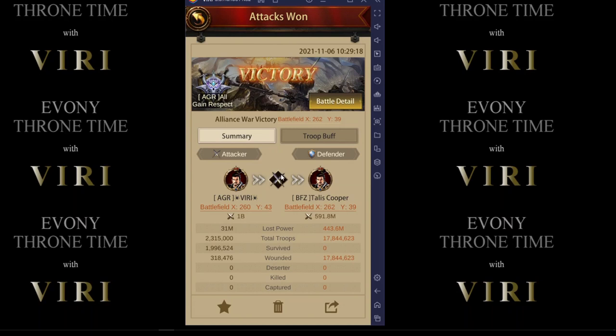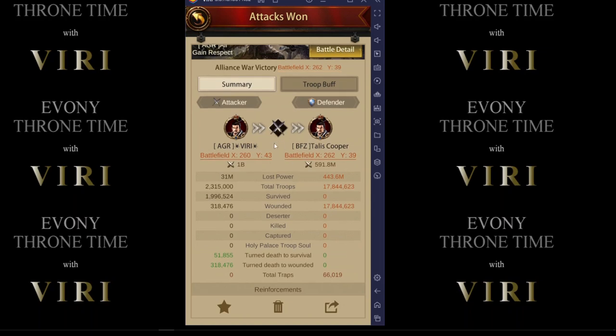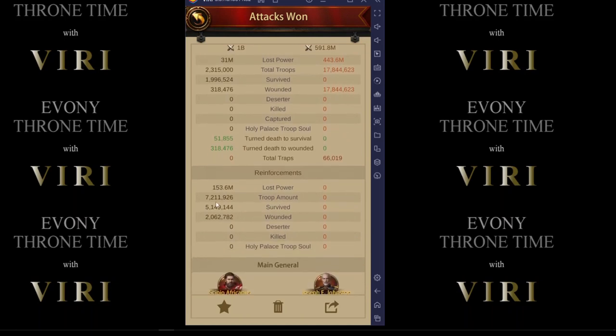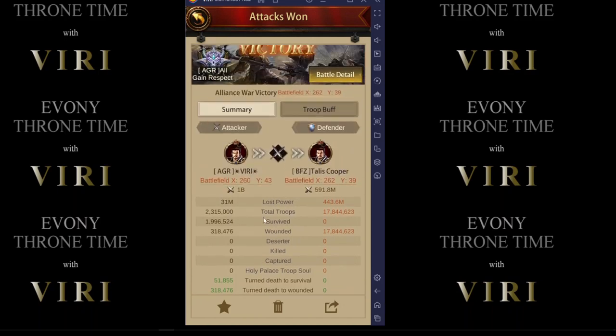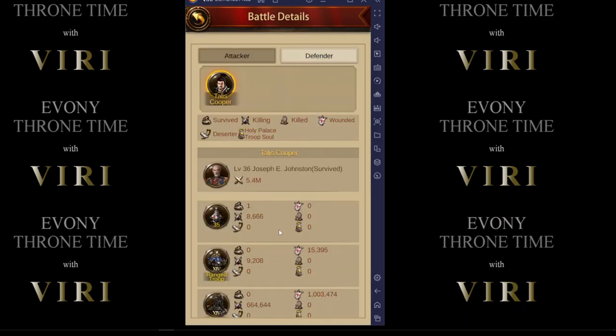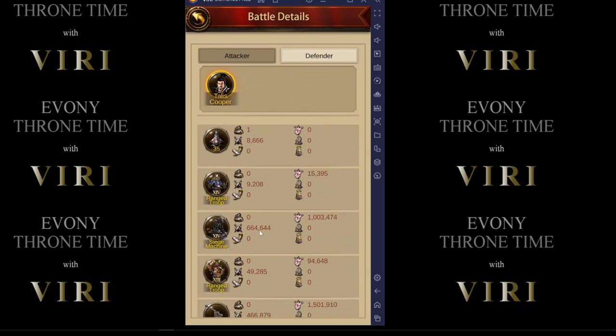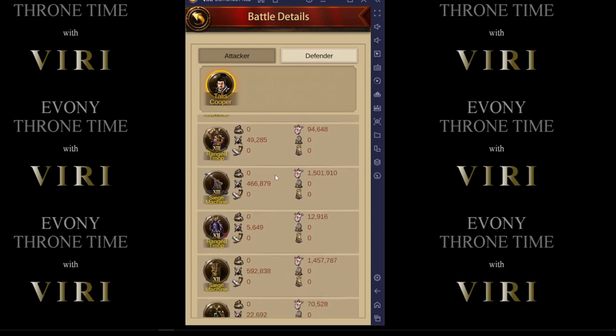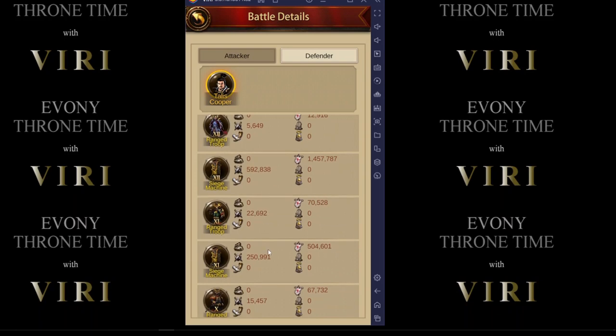Our second attack is definitely ground and siege — we want to eliminate the rest of his troops. As you can see, we got almost 18 million troops from this. I got wounded 318,000, and the rest of the group — about 2 million out of the 7.2 million they joined the rally with. His siege were over 60% wiped. Look at this — we just cleared him out, knowing that sending siege and ground would take care of that.